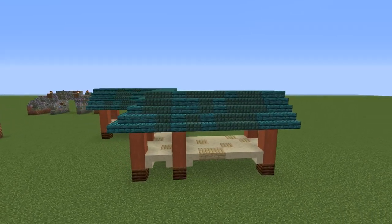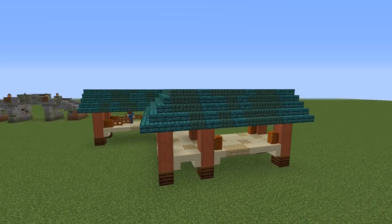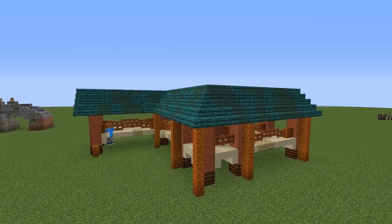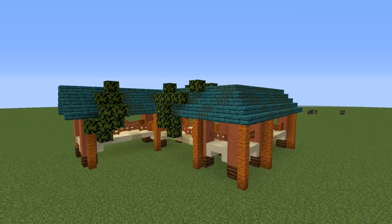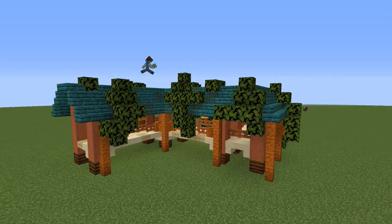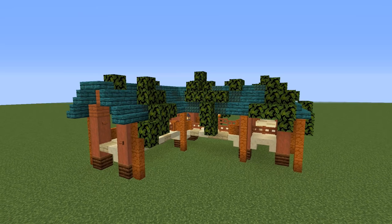For the handrails I use red sandstone walls and acacia fence gates. I also place the walls next to the pillars. What really brings this design together are leaves, which I place in smaller groups on the roof, and I add some shroomlights for subtle lighting. Some lanterns and buttons and this bridge is finished. What you didn't see me do is place red sandstone walls under the roof.